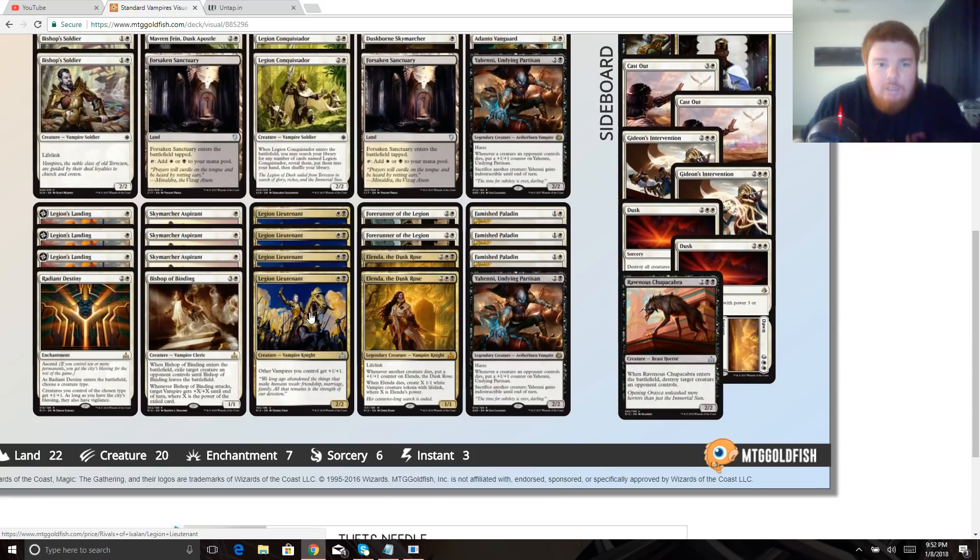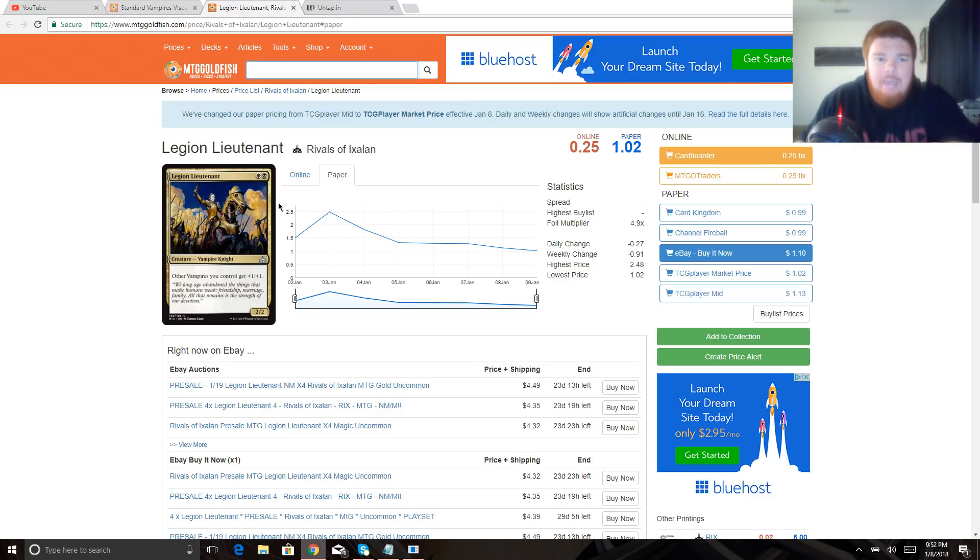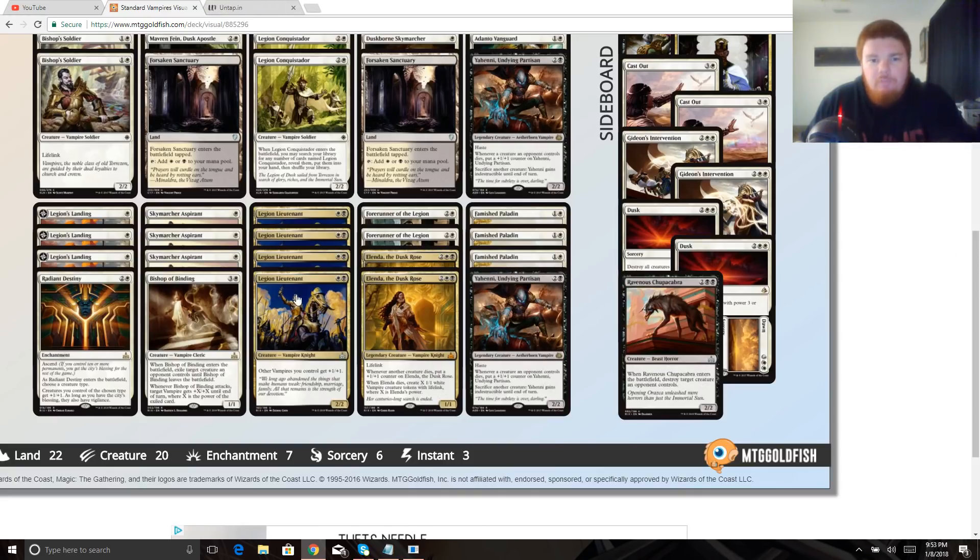We have the new lord, Legion Lieutenant — this is the reason to put black in your vampires deck. It's a two-mana black-white 2/2 where other vampires get +1/+1, which is great value in this sort of deck where our creatures aren't the most powerful on their own. Coming together with a lord to get a little bigger is very good, as anyone who's played merfolk in any format knows. Two-mana lords are very powerful in tribal decks, and we're on four of those.